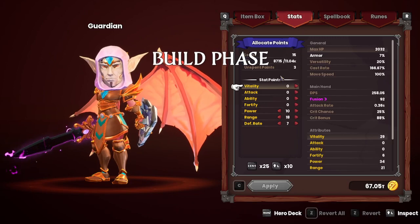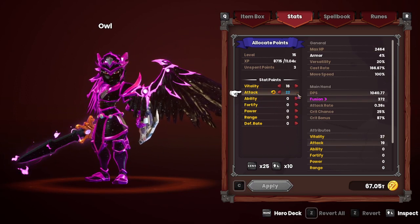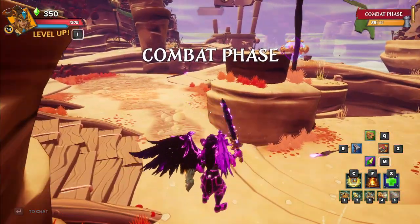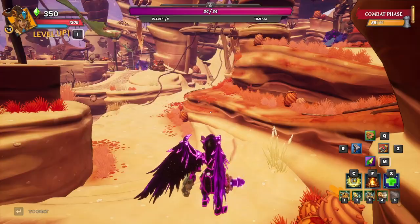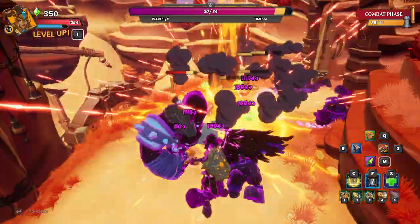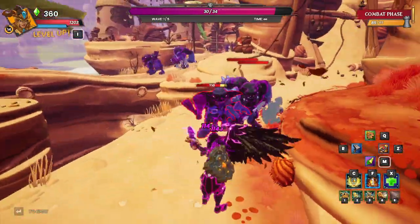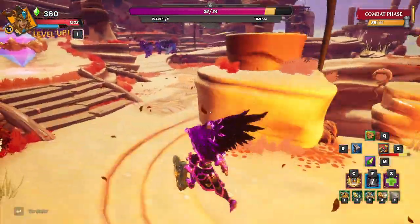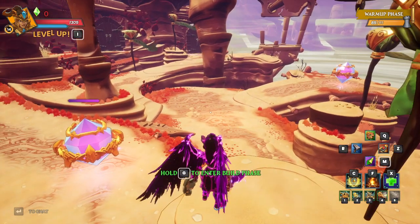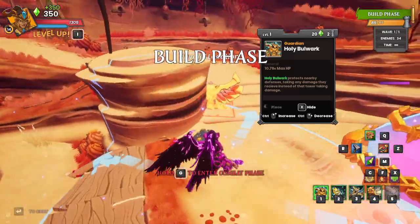I forgot to level up our heroes - I meant to do that. So range, gun, and then we'll put some points into damage. Get on our waller. We're on the waller - first wave, I accidentally started it. Can we do it or are we restarting? Surely we lose, let's just restart really quick. My bad - it happens. Let's get into the build phase and place some walls.